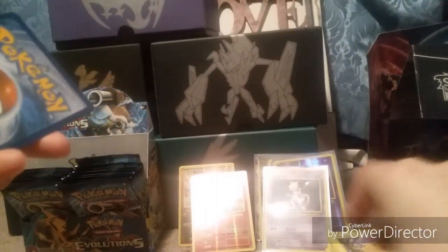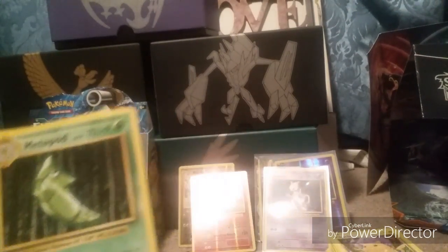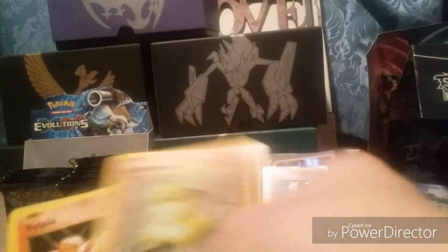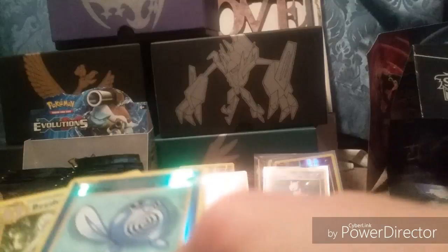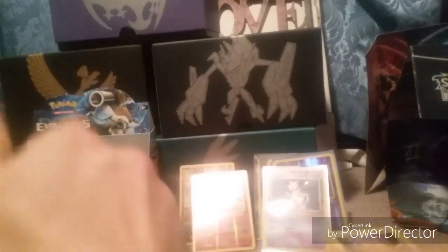I got a green coat card, which is not fully holo rare or better for this pack here. And there's the code card right here for you. What I got is a Charizard Spirit Link, Metapod, Venusaur Spirit Link, Sandshrew, Vulpix, Electabuzz, Drowzee, Poliwag — is that a reverse holo? — common Poliwag, and a Beedrill.